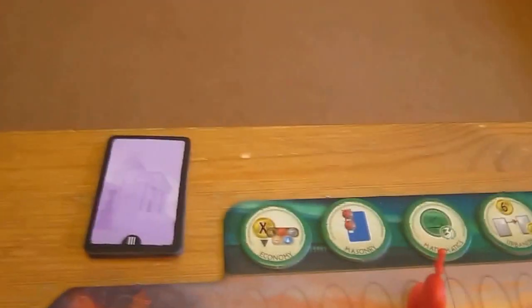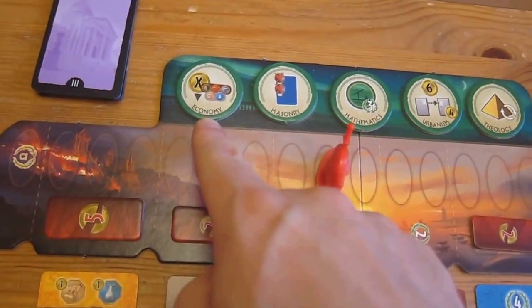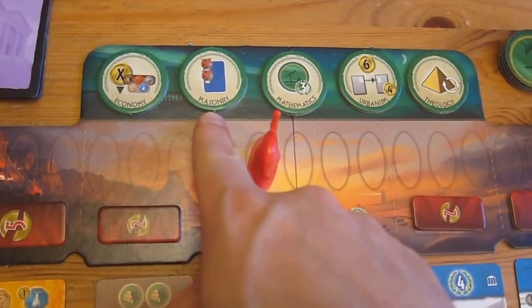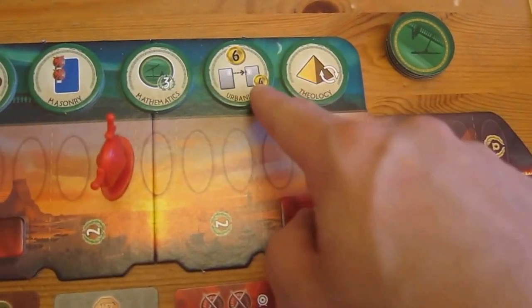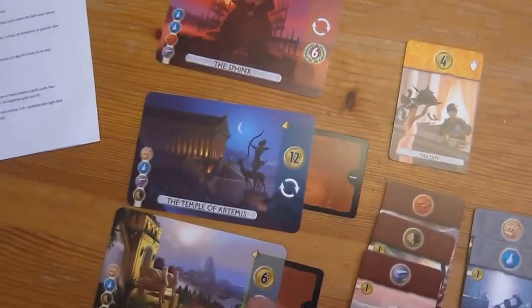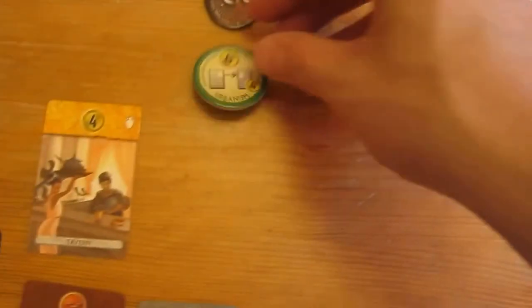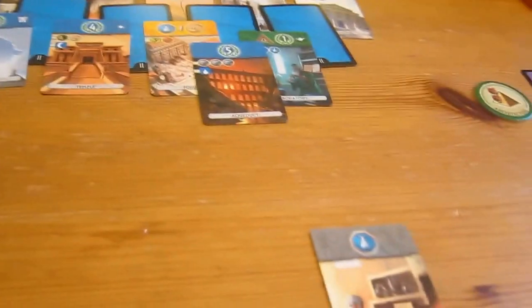Two progress tokens — which one do I want? We've got Economy, which isn't worth anything to me because Scott never pays for anything, but if he gets that I have to pay him and money to him is worth things at the end. Mathematics gives three points per science token. Abilism: six coins and four coins any time I upgrade. Or Theology — that's an extra turn when I build a wonder, but I've built half my wonders already. I think I'm going to go for this one because it gives me money straight away and money for upgrading.